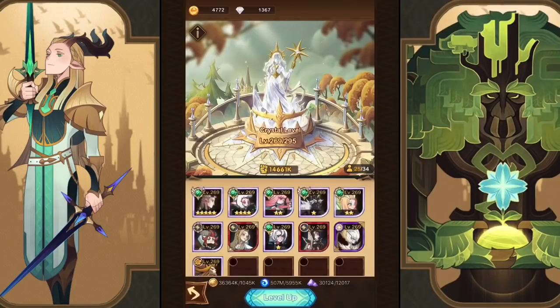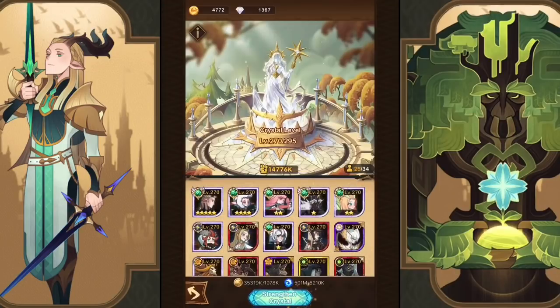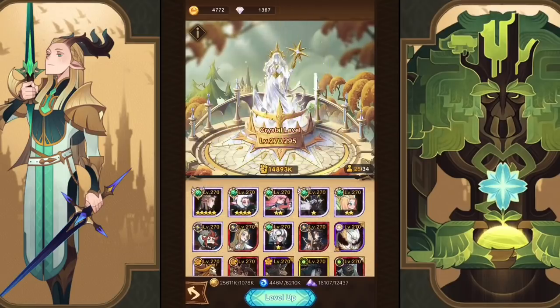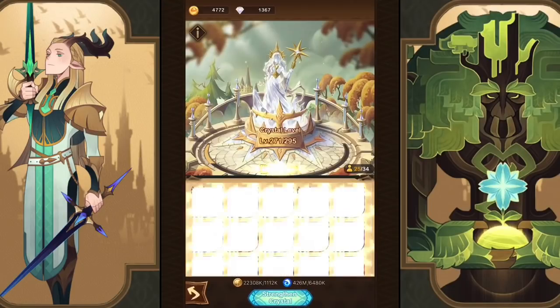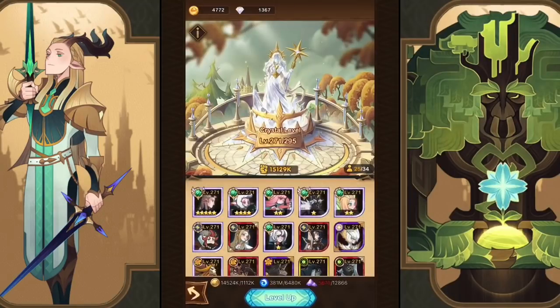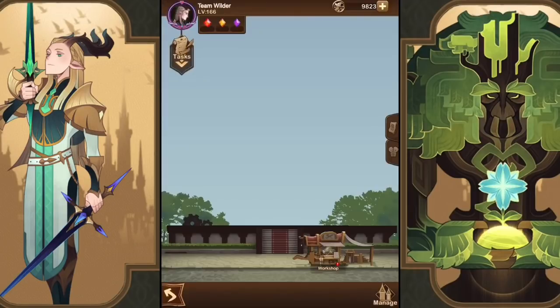Let's look at the resonating crystal — we hit level 270 here. It seems like with the faction accounts they're going up a lot faster in levels than I remember on my main account when I unlocked 240. We're already at 271. It seems like they're going up a lot faster than on my regular account — it seemed like it took a lot more time to get levels up before.